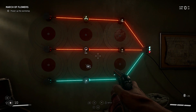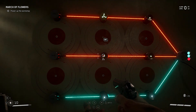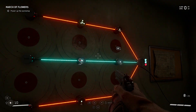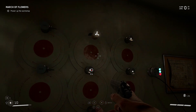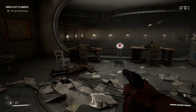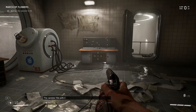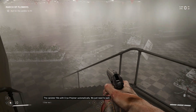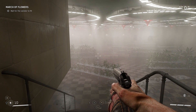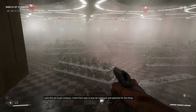All right, so we need to get the red laser down. I honestly have no idea how I do these — it just kind of happened. There we go. So how do I fill the canister? The canister fills with cryopolymer automatically — we just need to wait. That sounds a little too easy. Looks like we've got company — I knew there was no way we could just wait patiently for this thing.